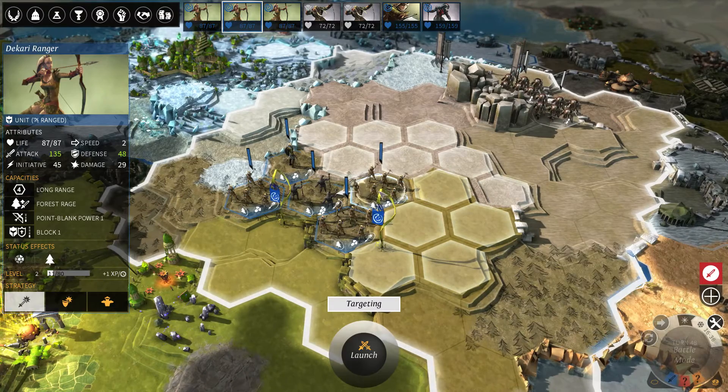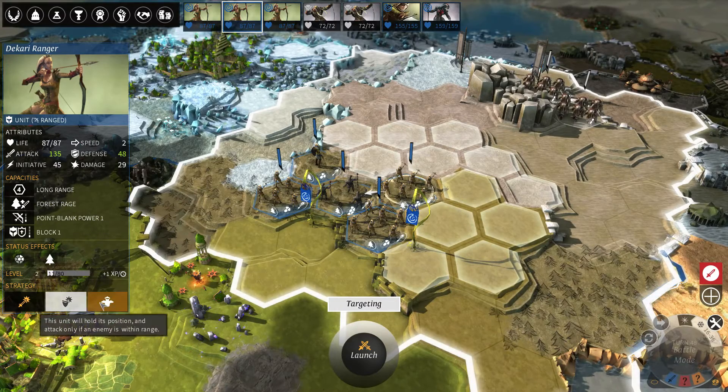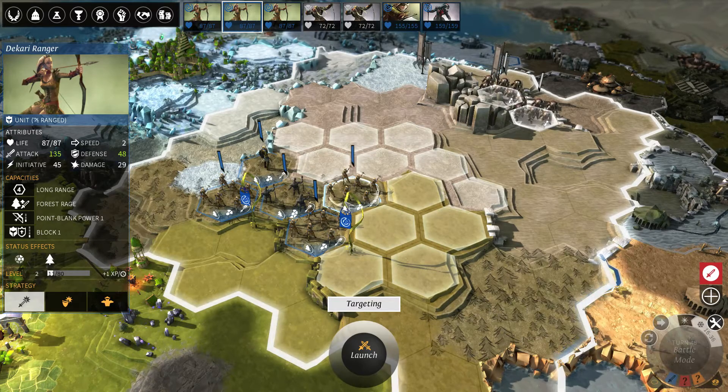So for example, if this unit cannot move into that square, what should it do? That's determined by the strategies — you have Offensive, Defensive, and Hold Position, and they all do different things. Offensive will make the unit search out an enemy. Hold Position will make the unit stay on the same hex, and if there happens to be a unit in range, it will attack that unit.